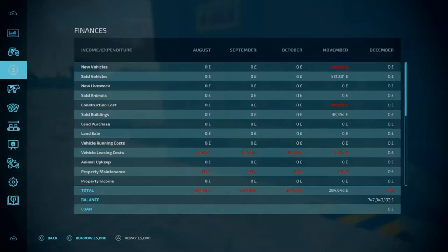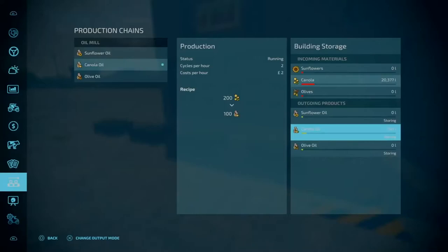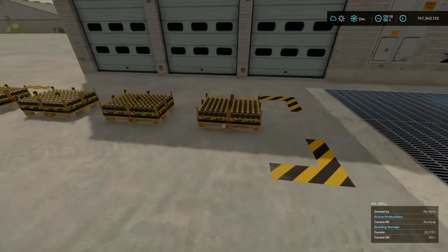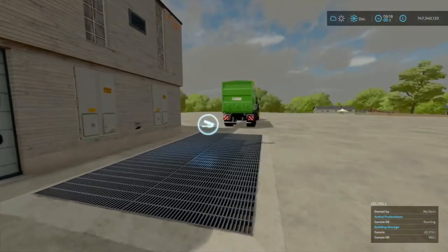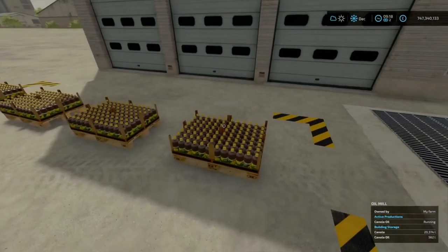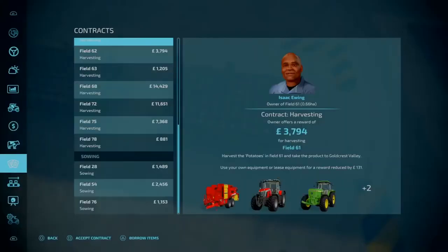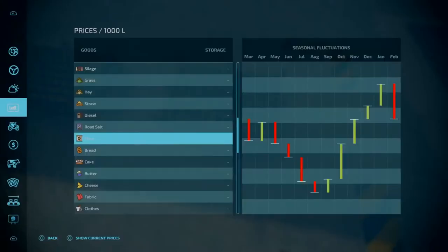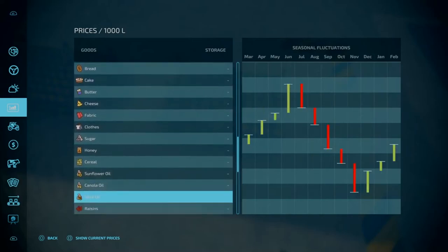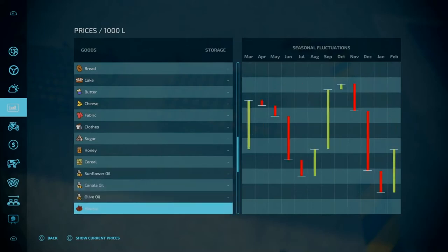If we go into our productions tab, as you can see it's storing still. What you have to do is simply move these pallets across — obviously with a front loader, or you could just push them out of the way with a tractor or something. And then you've got some nice canola oil. What you can do next is sell them, so if we go to the prices tab — you've got your different oils here: sunflower, canola, and olive oil, all at different prices.